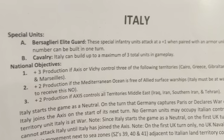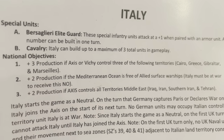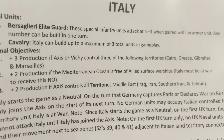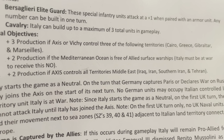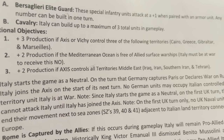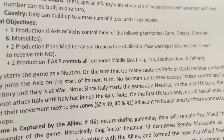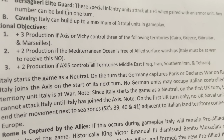I'm going to go over some of the NOs. Italy gets plus three if the Axis or Vichy control three of the four ports: Greece, Cairo, Gibraltar, and Marseille. That's pretty standard. Plus two if the Med is cleared of Allied surface warships — Italy must be at war to receive this NO.